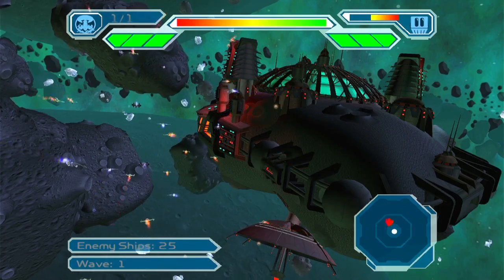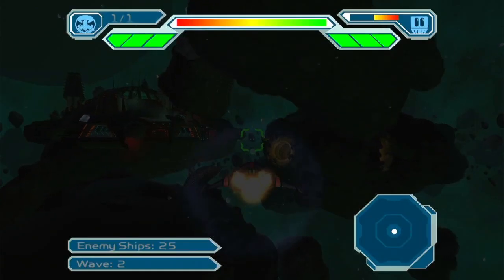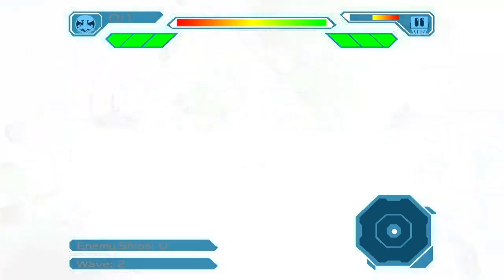Once you see this fade out to black right here, it's a very lenient timing window. Scroll down twice to choose challenge — it doesn't work if you do restart challenge. Select mission 1 again, and just keep tapping circle until you fire the nuke.